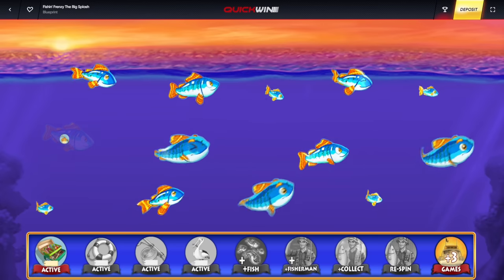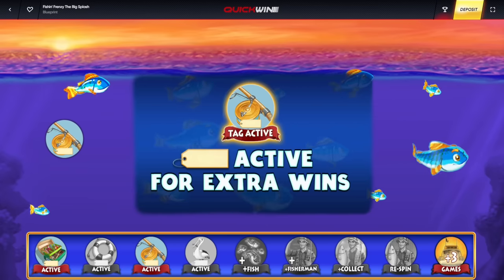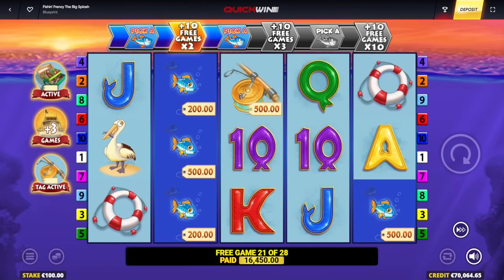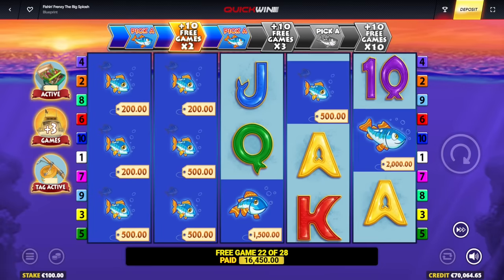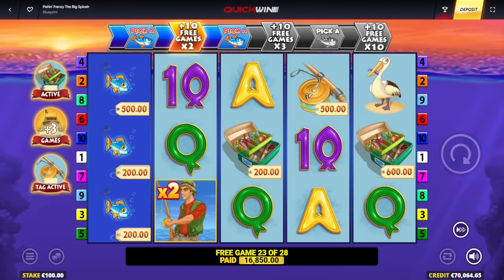I can pick a new one — the fishing rod. So this one will be a collector now from now on. Not the best, right? Seven more spins. I only need two more collectors. There we go — one more collector and we're in big business here.